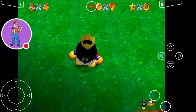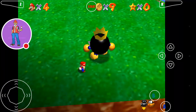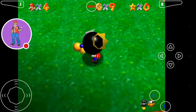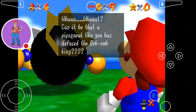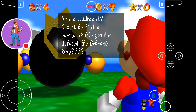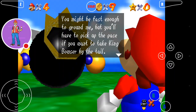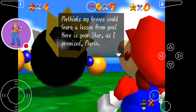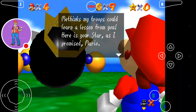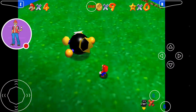Okay, here we go — this is so intense. He's gonna want him. Okay, it's over now. Bomb-omb King. Can it be that a pipsqueak like you has defeated the Bomb-omb King? You might be fast enough to ground me, but you'll have to pick up the pace if you want to take King Bowser by the tail. My troops could learn a lesson from you. Here is your star, as I promised, Mario. If you want to see me again, select the star from the menu. Farewell.